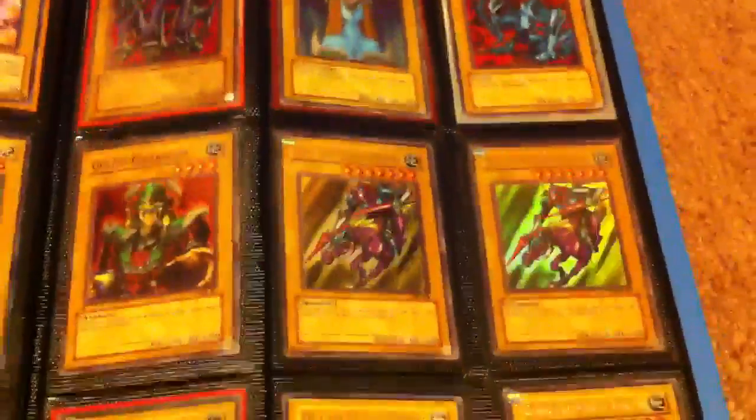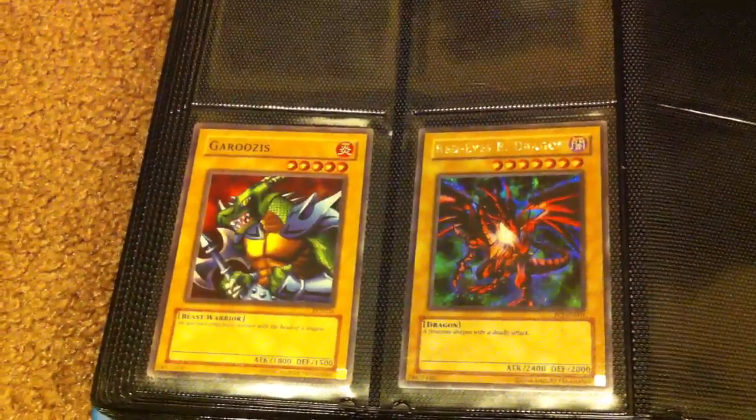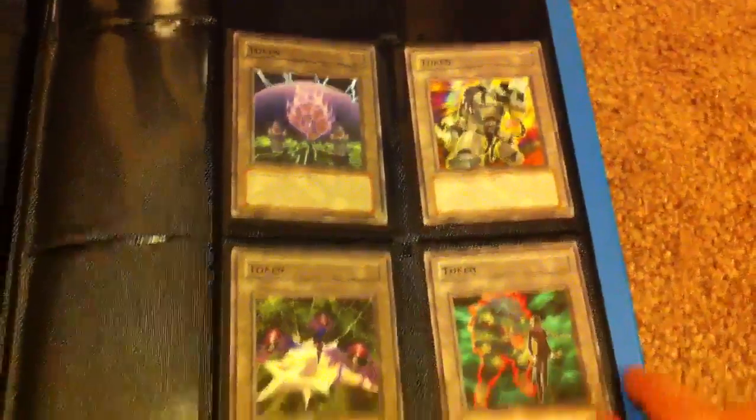I also have a lot of Alexandrite Dragons if you guys are looking for those — it's a pretty good card. And a Garuzia's and a Red Eyes Black Dragon. And also a few tokens.